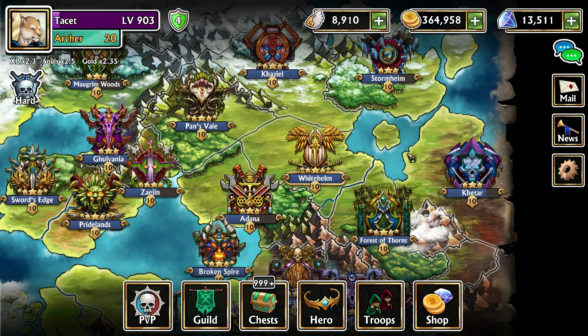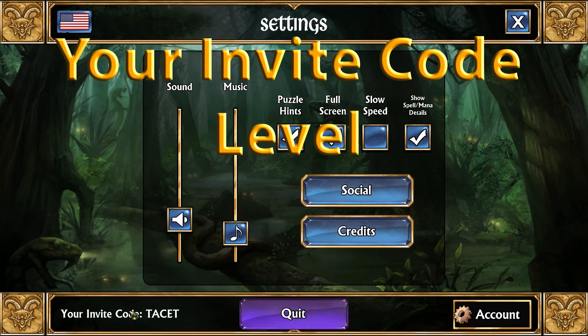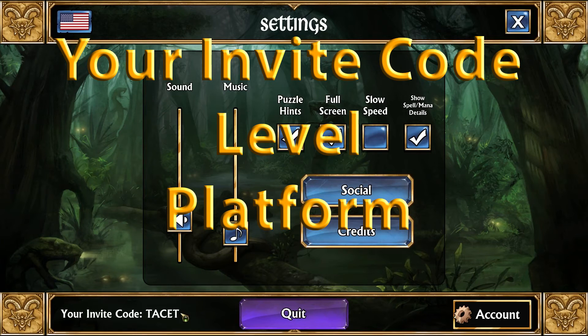All you have to do to enter is make a comment on this YouTube video of your invite code, your level, the platform that you play on, and the Arcane Trait Stone that you want. The invite code can be found right here by going into options. Your level is pretty obvious. Platform — just PC, Xbox, PS4, whatever platform you play on. And the console players will be able to claim this too — it's not just for PC and mobile, or at least have a chance anyways.